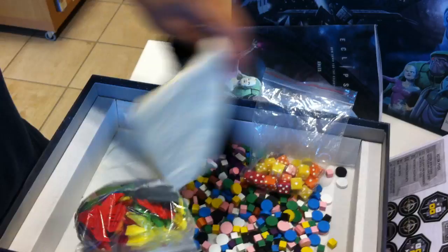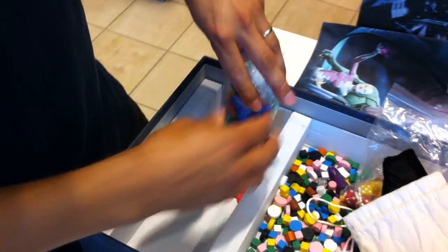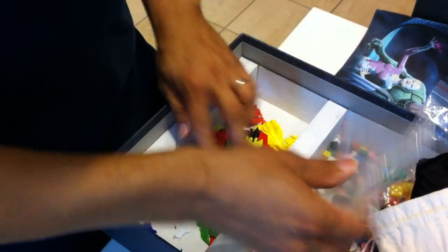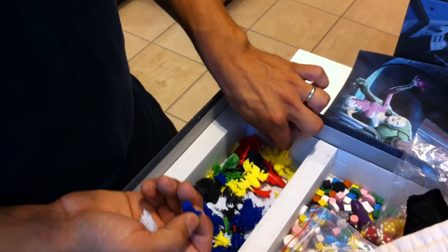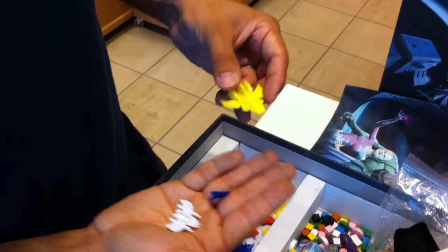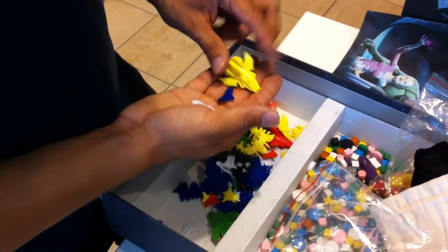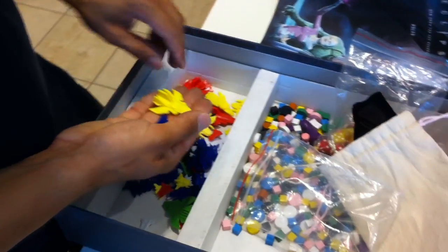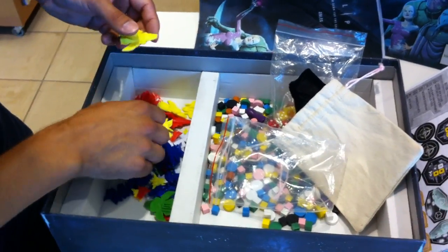And then you have the ships, which come in six player colors. You have small ships, medium sized ships, and large ships. Each player has all of these ships in one color — two of the big ones, four medium sized, and eight small ones.